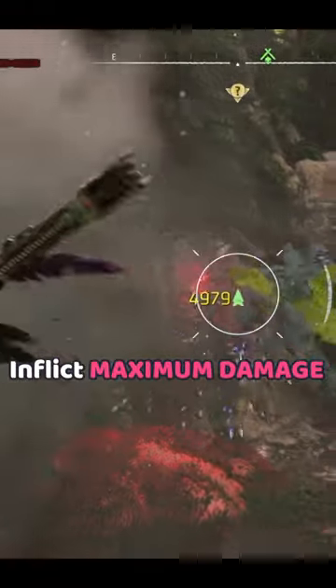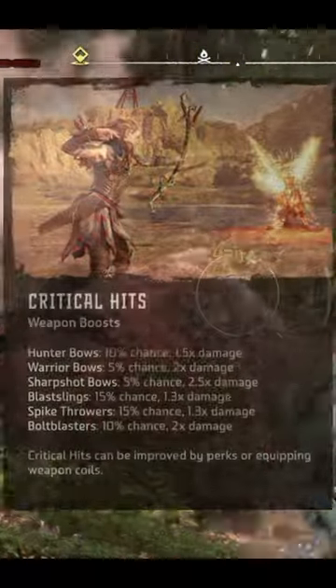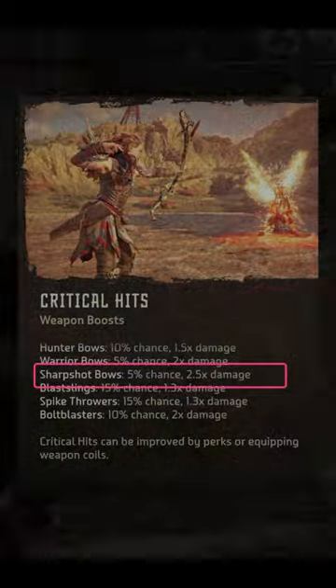You want to be able to inflict maximum damage on a machine in a single shot. The best way to inflict maximum damage is through a critical hit with a sharpshot bow. This will give us a 2.5x damage multiplier.